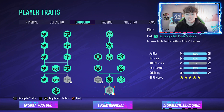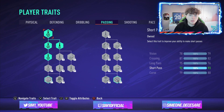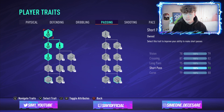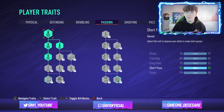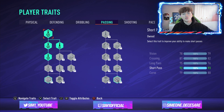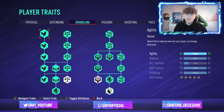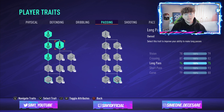Those dribbling stats are ridiculous. Moving on to passing: I've upgraded short passing because I had a few spare traits and it's an important part of the build. As a striker we're already given a lot of short passing — 93 short pass — because it's fundamental for quick give-and-goes with your CAM, other strikers, and wingers. If you want to swap these traits for flair or skills instead, go ahead.